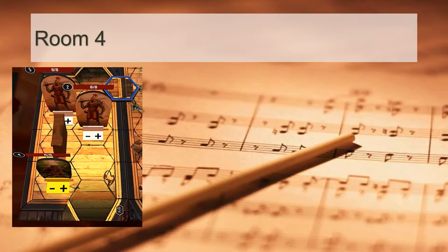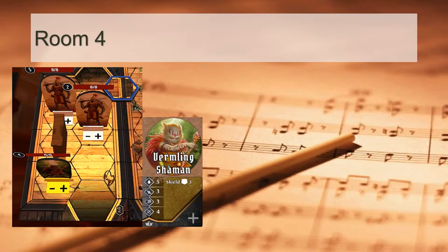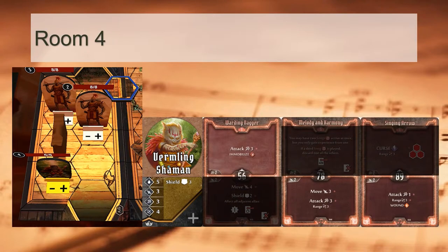To kill the Elite Shaman, what cards do we require? The shaman is a surprisingly squishy enemy — only 5 hit points — but shield 3. It seems this was specifically designed to be near impossible to assassinate with the Soothsinger alone. Your best attack cards at level 5 are Warding Dagger, Melody and Harmony at attack 3, and Sing Jing Arrow that wounds the shaman, inflicting damage through shield. None of these benefit from your songs, which only buff allies and not yourself, making for a very slow bleed rather than a quick assassination.